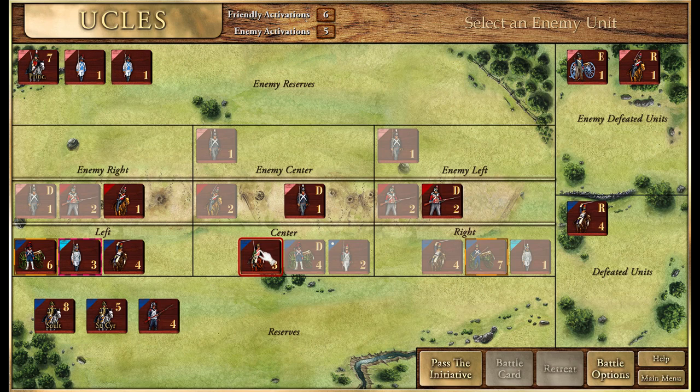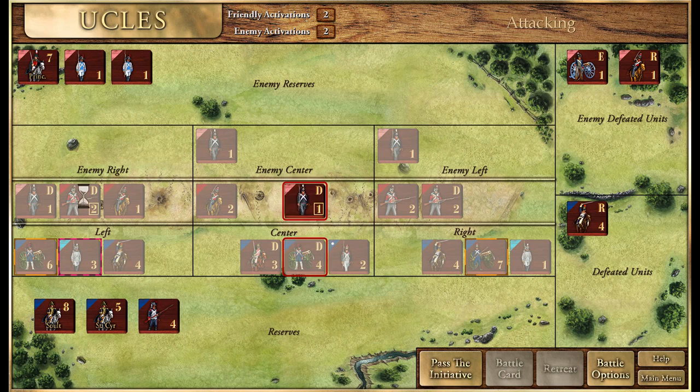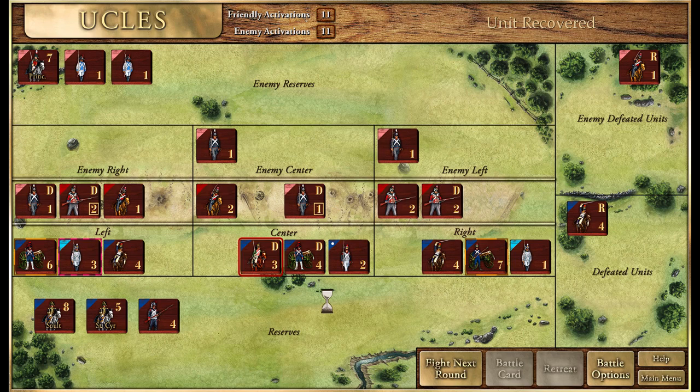The enemy is attacking heavily towards the town but that didn't work out for them. I'm going to get these guys into square, then see which does best - the infantry unit with excellent attack or crushing. That did not work. We have no more moves, so we're going to pass the initiative over to the enemy.